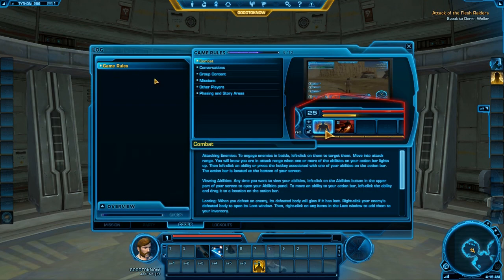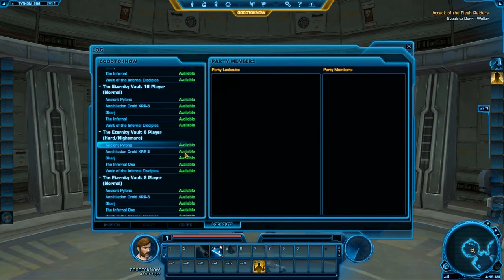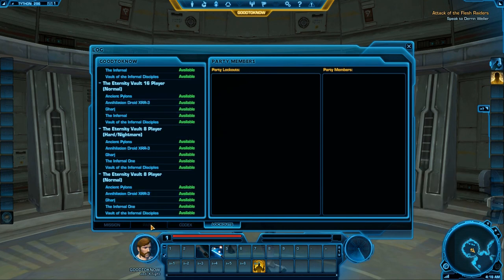There's also the Codex, where you can find lots of information and details about the game world. Over here is the log for all dungeons. And here is the Party Tab where you can see what your party members are doing.